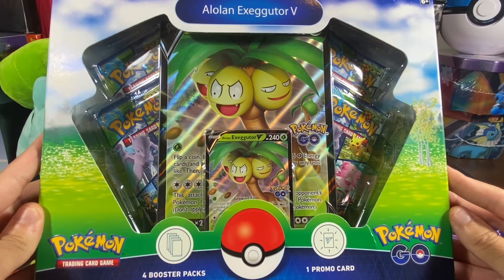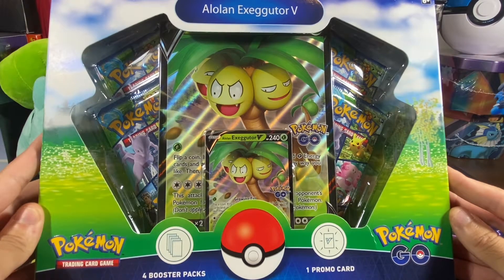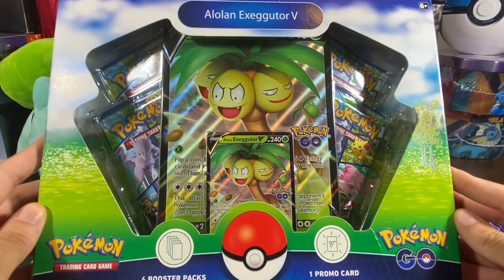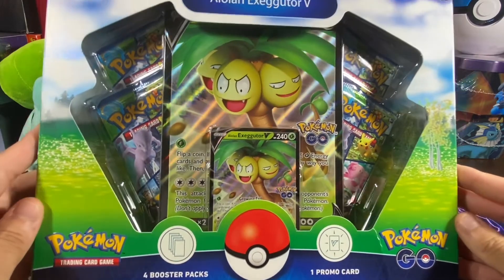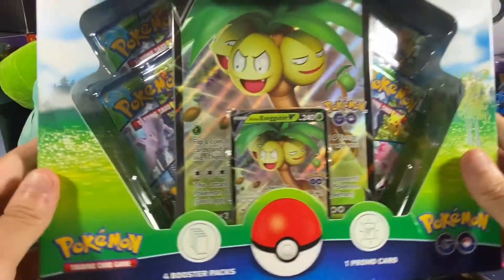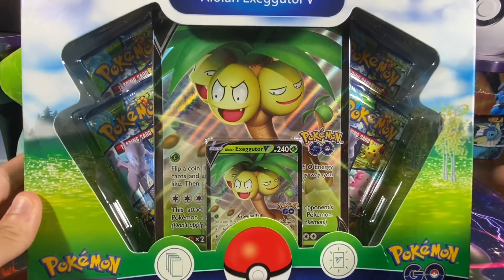Hey, what is up, YouTube? It's HamdogHype, and welcome back to my channel. So today we're looking at our first Pokemon Go TCG box. Today will be the Eevee and Exeggutor V collection. I do have an Elite Trainer box on the way, and I haven't really had much success finding anything in stores at this time yet.